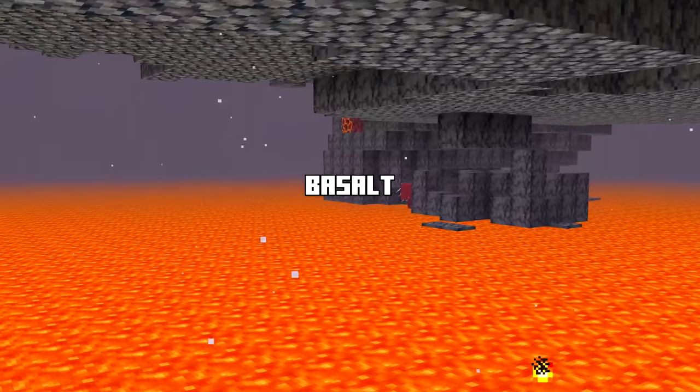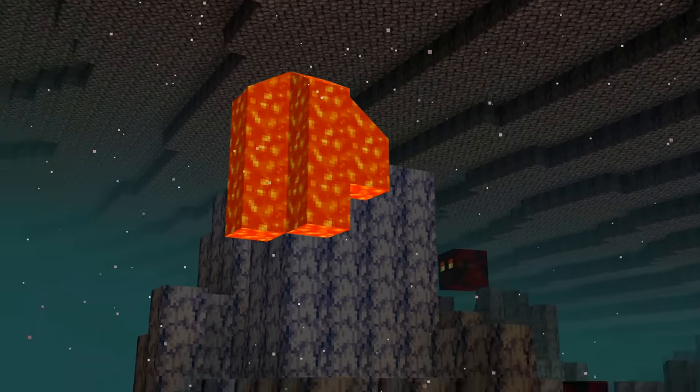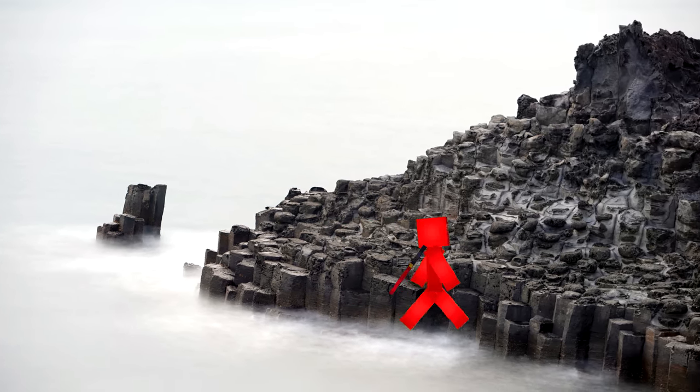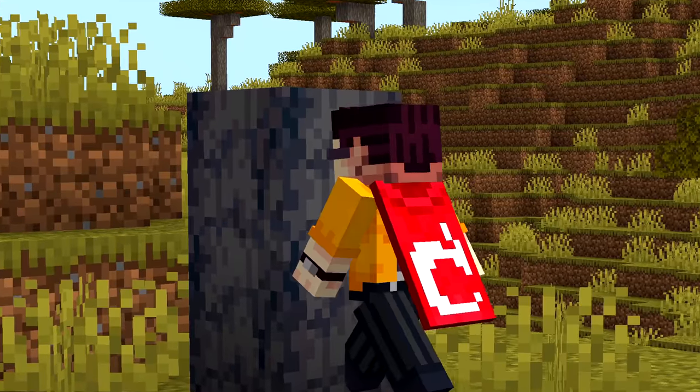Number seven: the nether isn't very realistic, but the basalt deltas are similar to something that actually forms from lava in real life. Real basalt is made from a type of lava that's more runny and can cool into stacks of basalt columns, just like the ones we see in the basalt deltas. Proven: sometimes Mojang can really pay attention to the details.